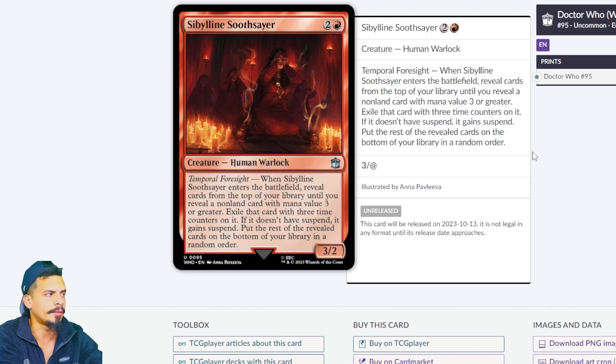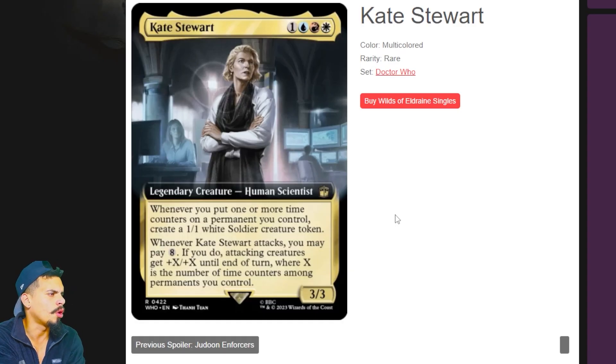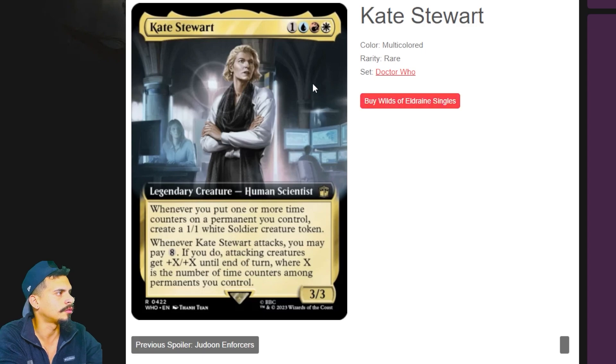Kate Stewart — whenever you put one or more time counters on a permanent you control, create a 1/1 white soldier creature token. Whenever Kate Stewart attacks, you may pay eight mana; if you do, attacking creatures get +X/+X until end of turn where X is the number of time counters on permanents you control. That's a pretty good card. You do have to pay eight mana, and without green it may be difficult to get that much mana quickly. However, if this is your commander late game, give Kate haste so she can attack immediately, pay eight, and you could just end the game. Really straightforward and powerful for new players.